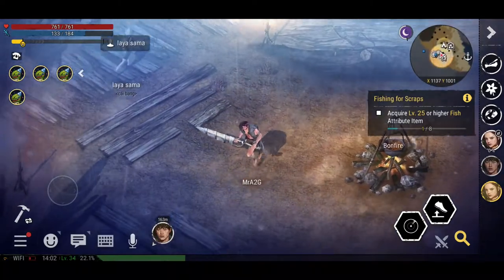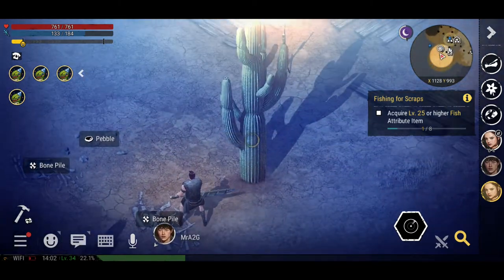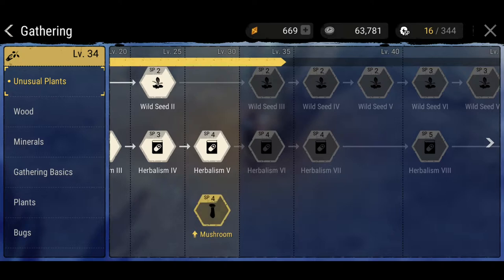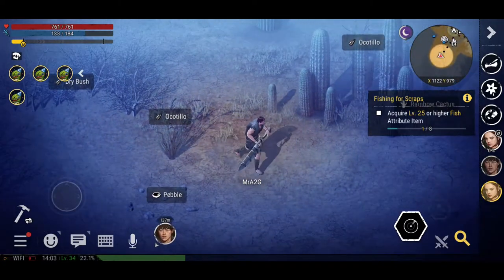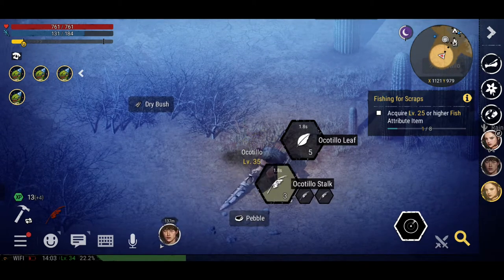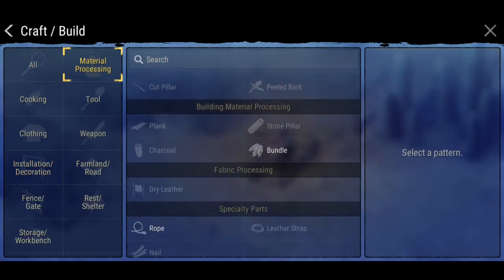I didn't bring any dinosaurs with me today — I didn't see the need for it. There's a bone pile. This is interesting — the cacti and all that pulp. I'm actually nearly there, to be perfectly honest. I was also talking about the skill tree in my previous video if you want to check that out.